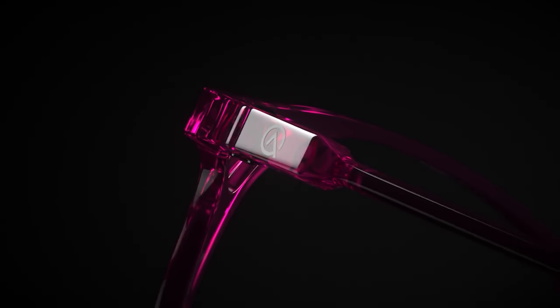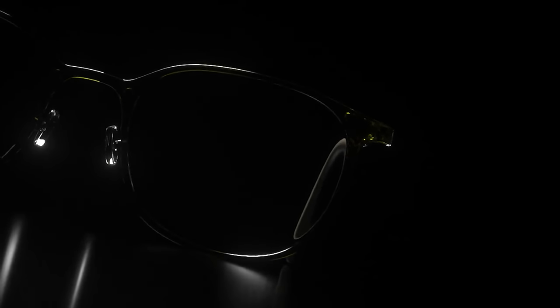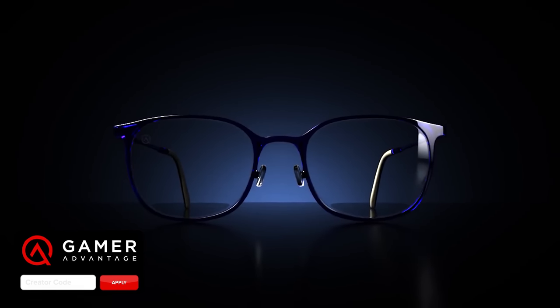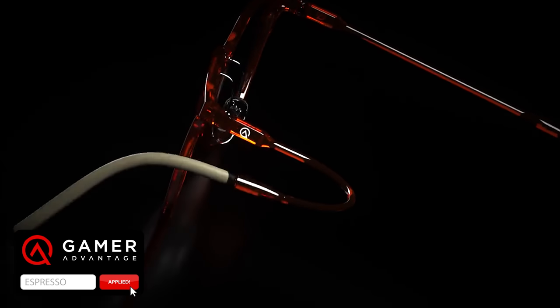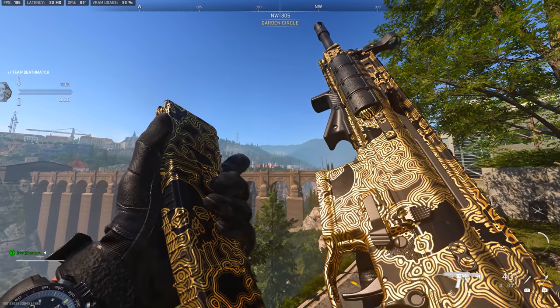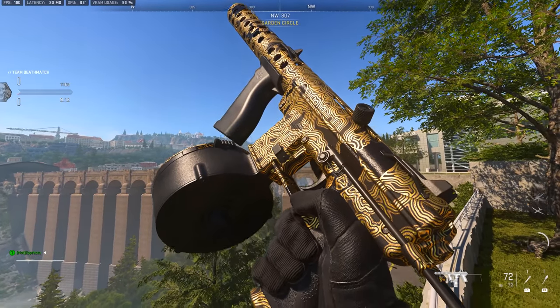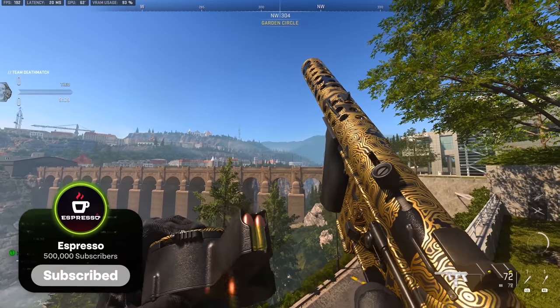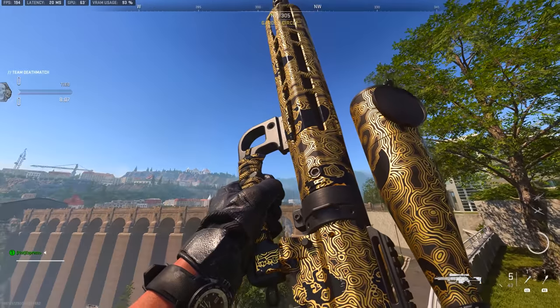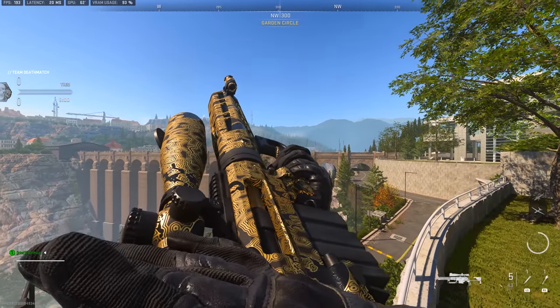Before I wrap up, check out my friends over at Gamer Advantage - the best blue light glasses on the market. I've worked with them for two years and they've been one of the best partners I've had for daily productivity. The most comfortable, lightweight, and durable frames on the market - links in the description to check out the science and clinical studies. Use code ESPRESSO to get 10% off your entire order. Let me know your thoughts below on the Dark Bones or Skull Eater camos and whether the challenges are too easy or too hard. Thanks for watching - my name is Espresso, take care and peace.